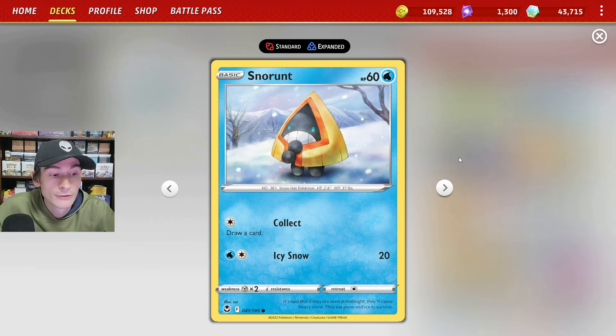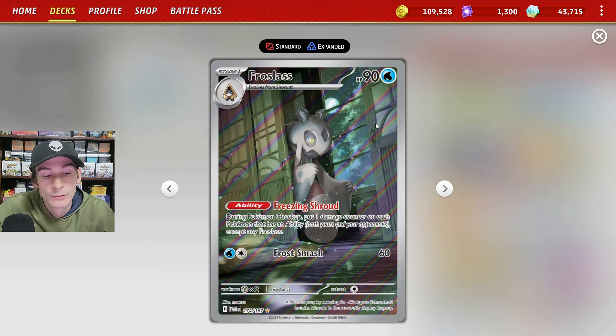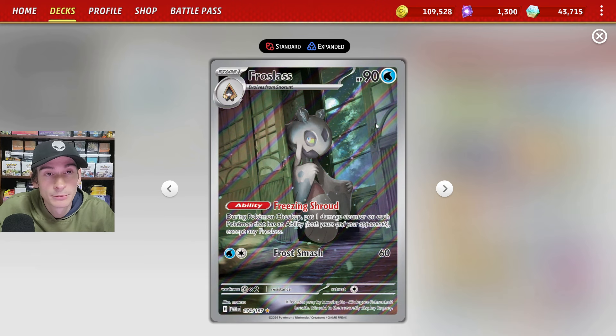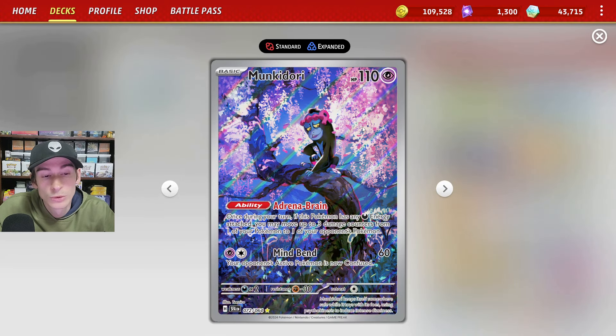We also run the 3-3 line of Snow Run and Frost Slash to get damage counters into play. With the ability Freezing Shroud, between turns Frost Slash puts 1 damage counter on all Pokemon — both yours and your opponent's — that have any abilities, except for Frost Slash itself. We run 1 copy of Monkey Dory, which collects damage counters from Frost Slash via the ability Adrenobrain. Once we have 3 or more damage counters and a Dark Energy attached, we can move 3 damage counters from Monkey Dory to one of the opponent's Pokemon.